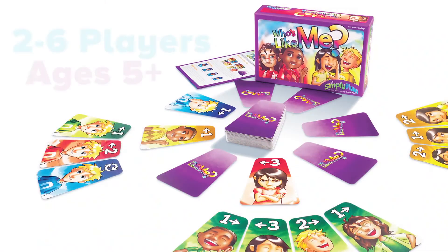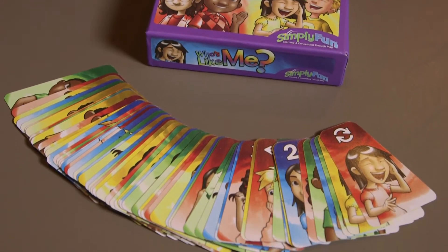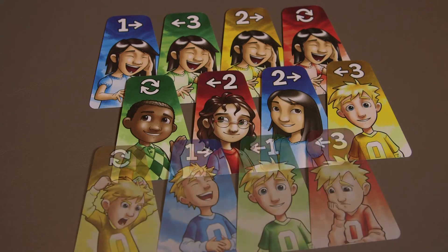Who's Like Me can be played with as few as two to as many as six players. Players should be ages five and up. Inside every Who's Like Me box you'll find a total of 64 cards. Among the cards you'll see four different background colors, four different individuals, and four different emotions.